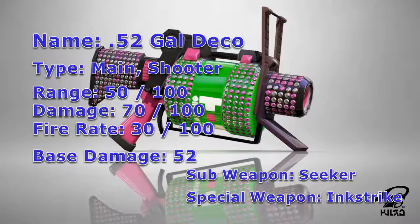Its main difference now lies within its weapon kit. For its sub-weapon, the 52 Deco receives the Seeker, which is a bomb that runs along the ground and locks onto the nearest enemy, while leaving a trail of ink behind it, making it a good weapon to use for yourself and your teammates to reach the center of the map as quickly as possible. Its weakness is that the Seeker can be easily avoided by simply jumping over it, so you want to try your best to use it in such a way to catch your enemies off-guard.